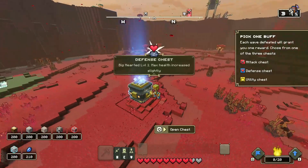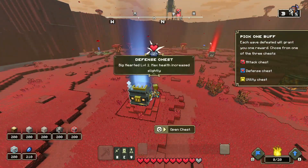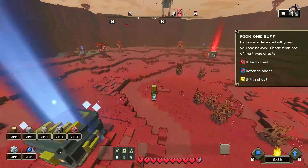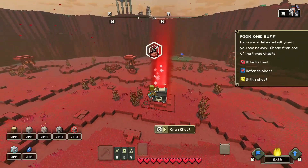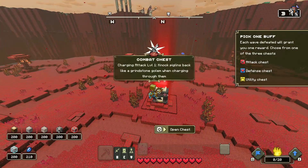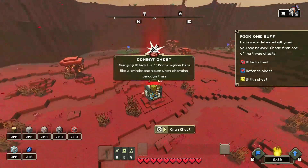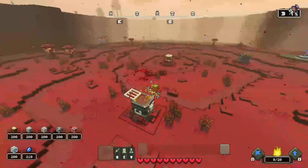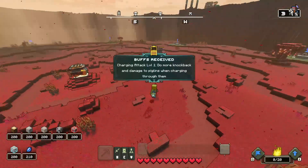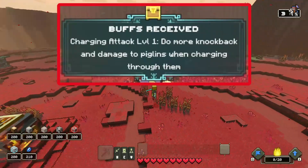If you want to go for more of the waves, it's different. Defense chest, we don't need to take a look at for now. But comeback chest is my favorite, just by the fact it gives you the charging attack. I really don't know if it's the same for you, but it's something you should go for at the start.